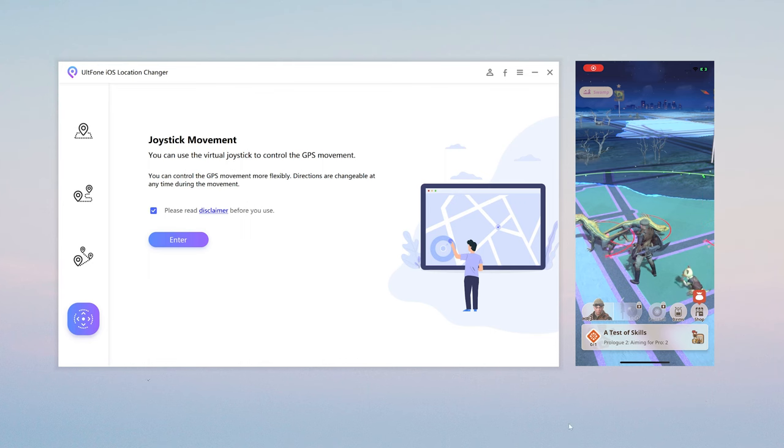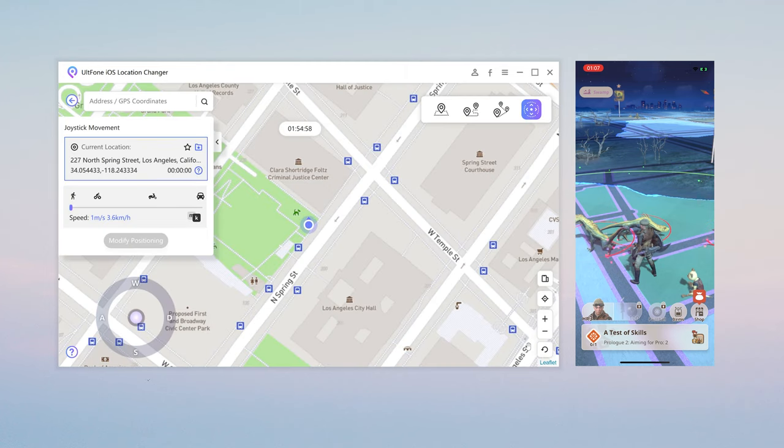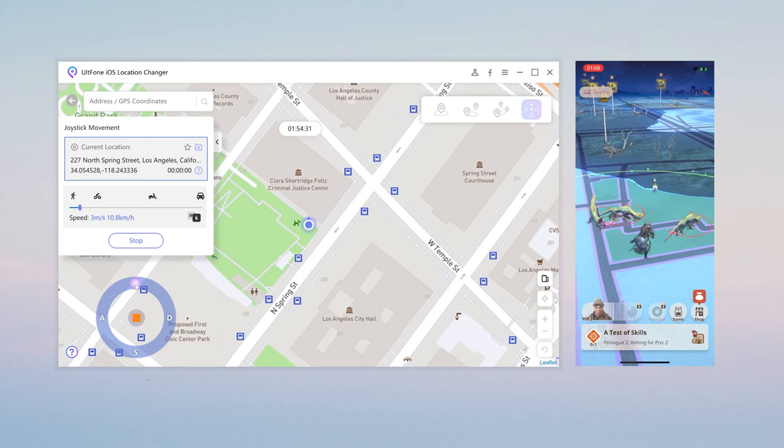Joystick Movement. Here is an introduction to one of the most commonly used functions in the game, Joystick Movement. You can see your location on the map and zoom in and out to observe. Here you can drag the slider to adjust the movement speed, and then you can see the joystick controller — just click it to move. It should be noted that the moving speed should not be too fast.